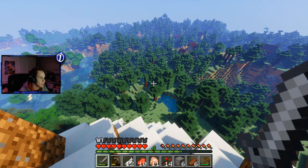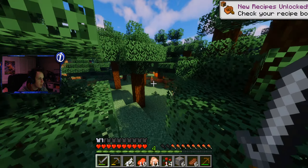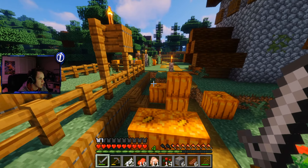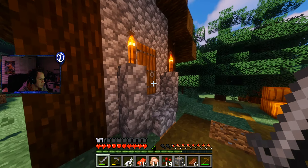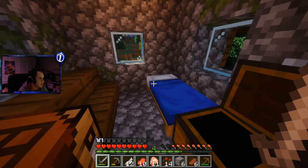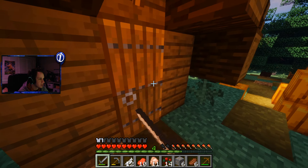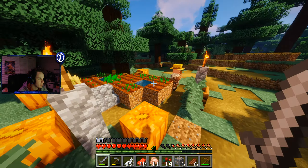This is almost a plains biome, but not quite. Let's go over here and see what this village is all about. Wait, I don't know if this might be a part of the Abyss add-on — I've never seen this type of village before. Let's see what's in their houses. Pumpkin seeds, spruce, and a fern — nothing really that great. Just two doors. Why is there a double door? Got a farmer. This village doesn't really have that much to offer, does it?